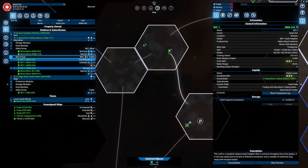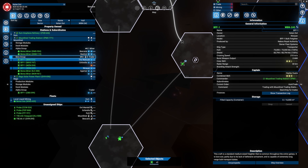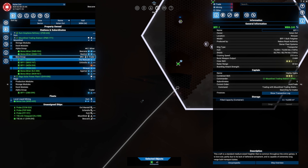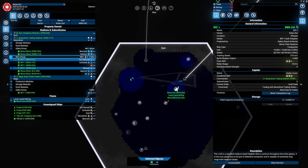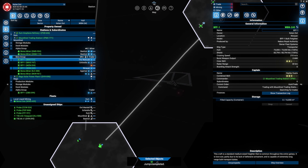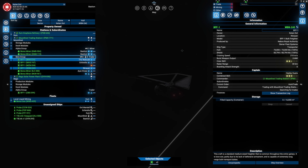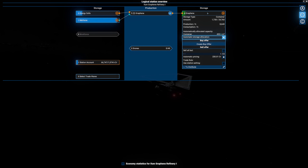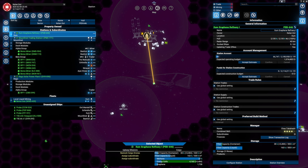The same will be the case for the next trading station, which will also be supplied with graphene. We can do the same with energy, but the problem is that the energy station needs to supply this station at all times, and it's currently set to distribute. Let me check if it's actually working as intended - I'll have to wait.